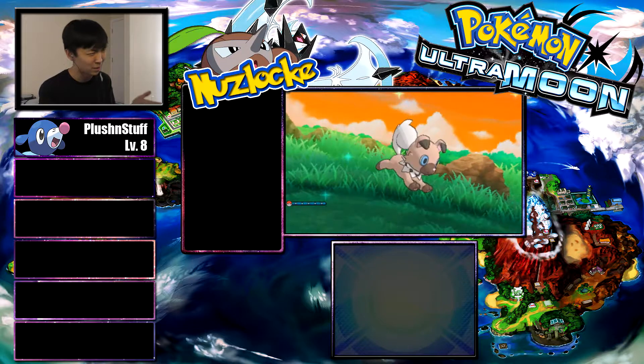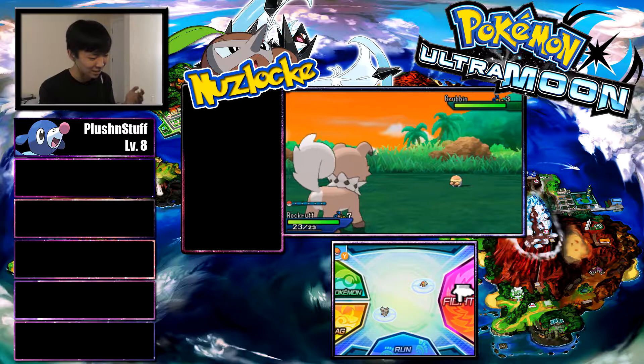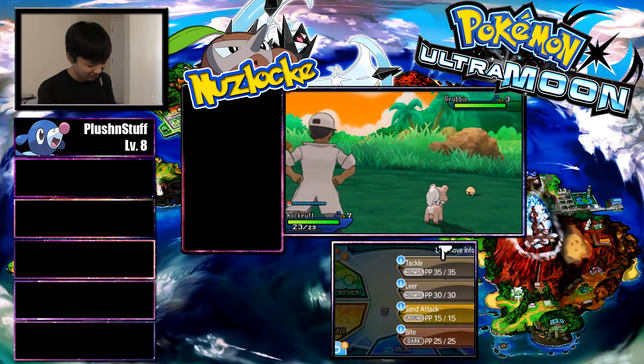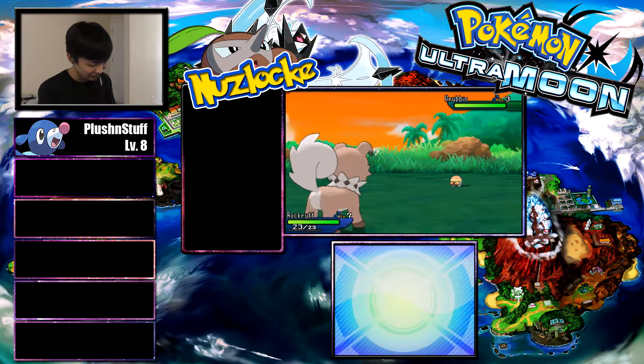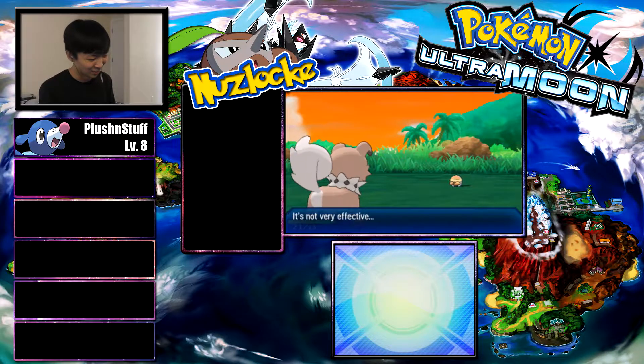There's the gameplay in the middle. Pokemon on the left, next to the gameplay on the left side. There would be badges, or whatever they're called in Ultra Moon, if I actually played enough to get a badge. I'm not even sure if they're called badges, but this is what it looks like.